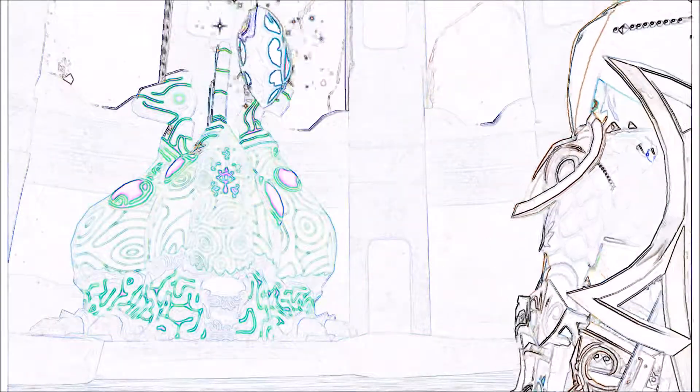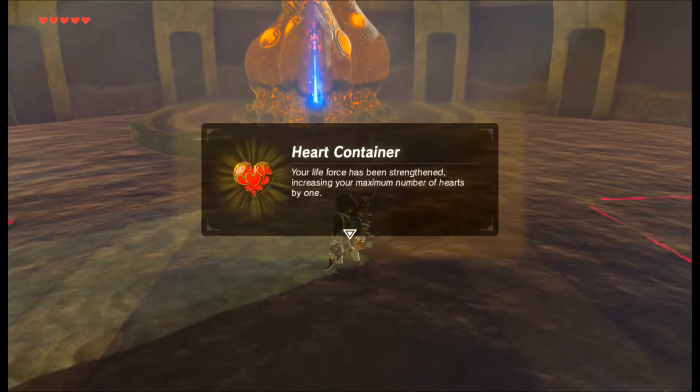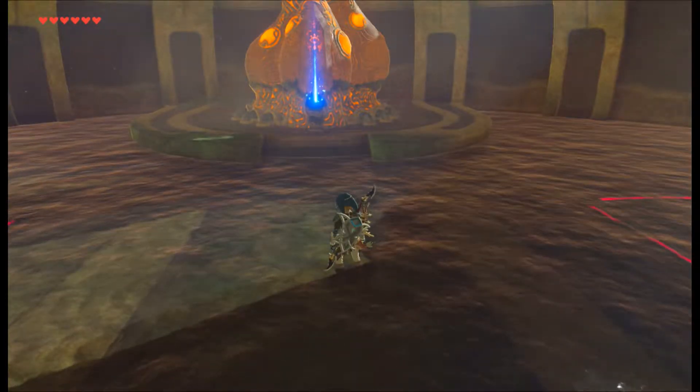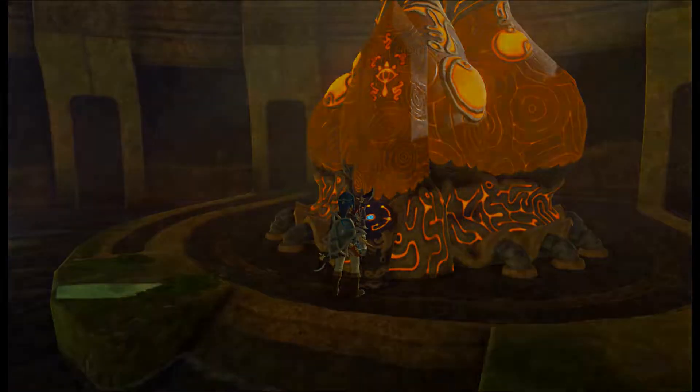It's technically not blood, so they can really animate this. One down! And a heart container — nice. Now we finish things off. Once you activate the main control you can't re-enter it, but I really don't care. The treasure chests in here aren't really worth anything — there's like rupees and guardian parts.